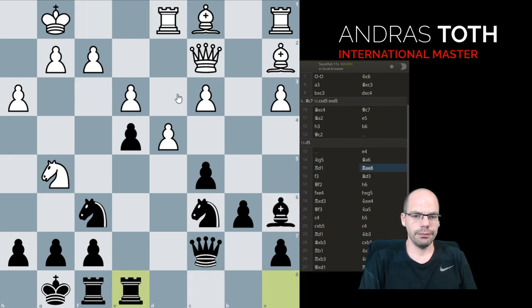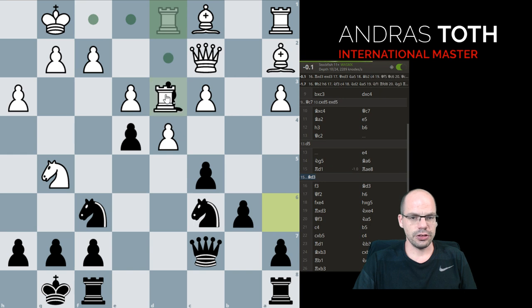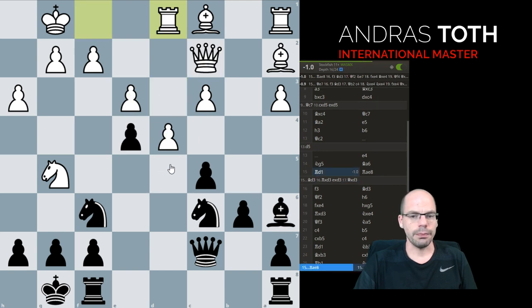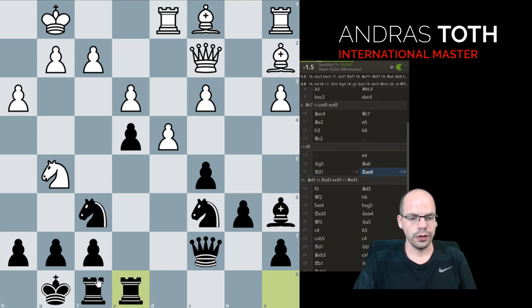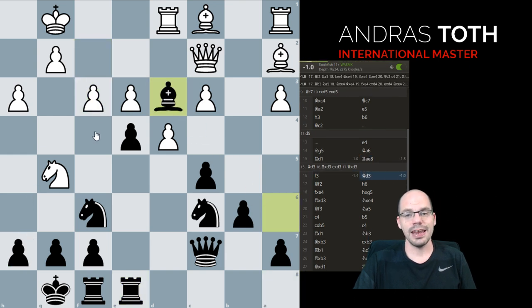Rook d1, rook e8. On bishop d3, the exchange sacrifice is quite annoying: take, take, take, and then the pawn starts rolling — it could be a problem. I quite like how Korchnoi actually prefers development and only goes in when it's actually best. Note how he is also threatening to trap the knight now, so f3 was forced and now we can go in.